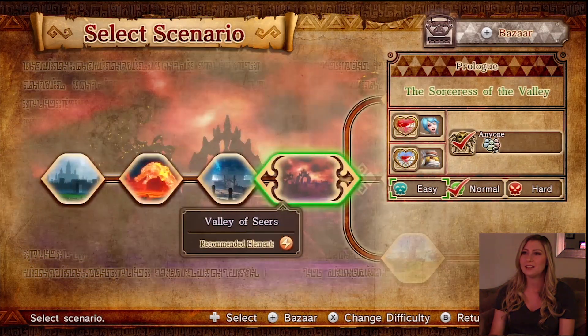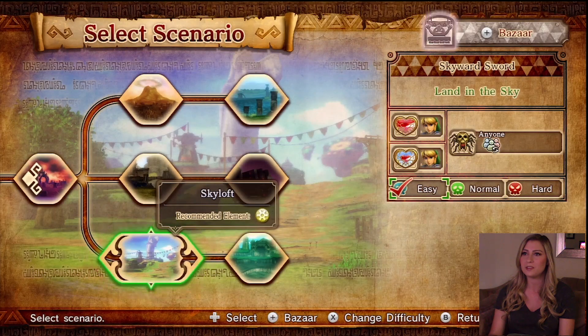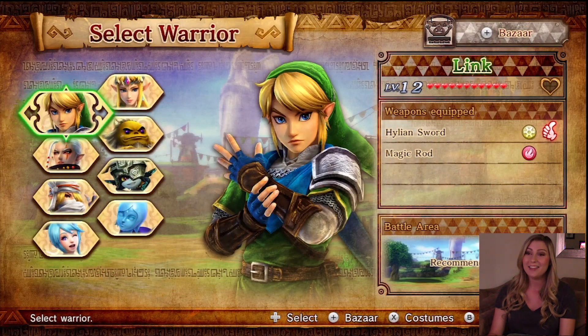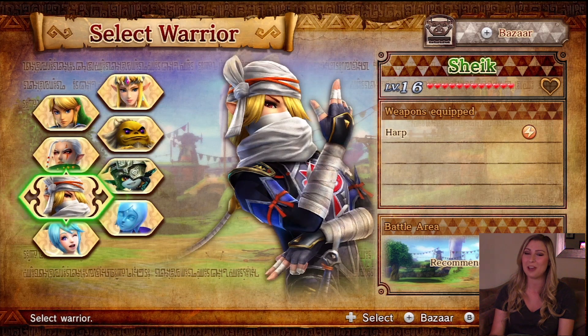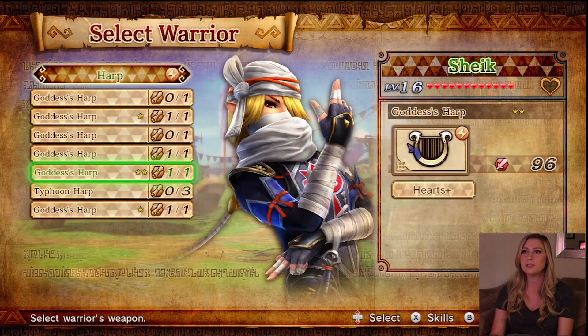I'm probably going to do Skyloft, because this one's really fun. These are the characters I've unlocked so far, and I'm going to try to play my way through to get the last few characters. So the map we're doing is Skyloft in Free Mode, and I think I want to play as my favorite character — Sheik. Sheik's amazing. I can't even begin to tell you how much I love Sheik. Let's play as Sheik.